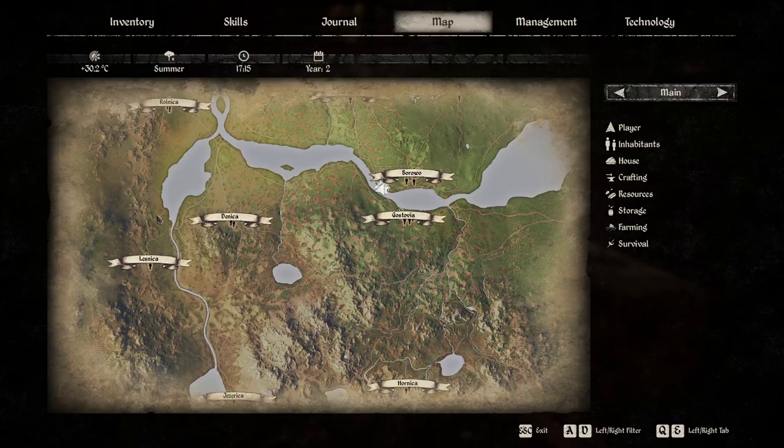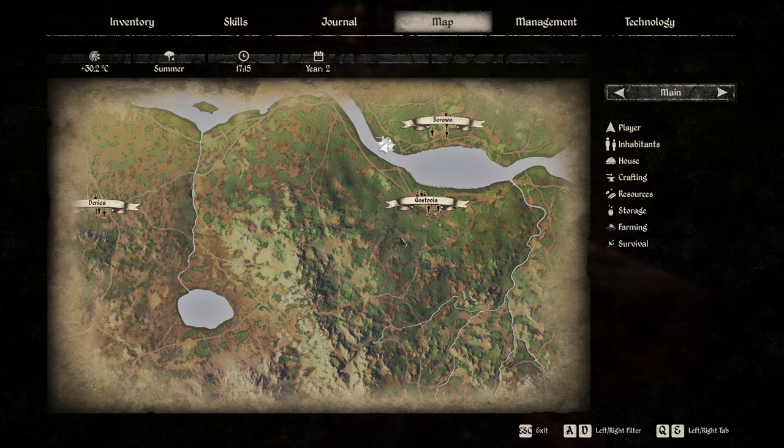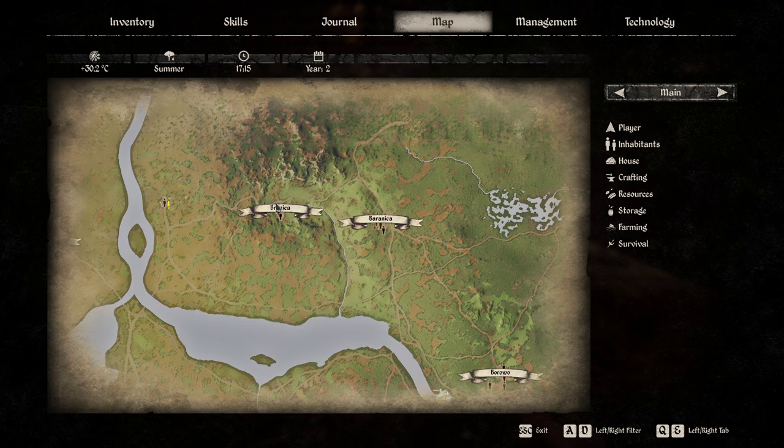Now let me show you where you can get all the stuff. In the first city, Gostovia, you can get the scythe, onions, carrots, and wheat. In another vendor you can get flax seeds, and in another one you can get cabbage.